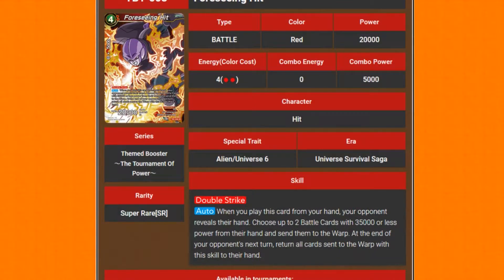It's a 4-cost red Hit with 20k power. He has double strike. And the also: when you play this card from your hand, your opponent reveals their hand, choose up to two battle cards with 35k power or less and send them to the warp. And then on your opponent's next turn, return all the sent cards to their hand.